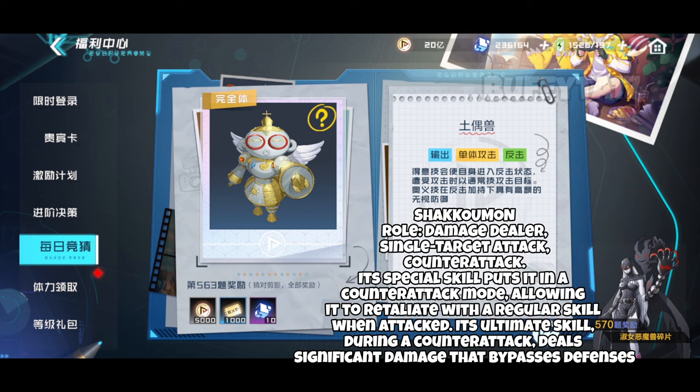Shakuman's special skill puts it in a counter-attack mode, allowing it to retaliate with a regular skill when attacked. Its ultimate skill during a counter-attack deals significant damage that bypasses defenses.